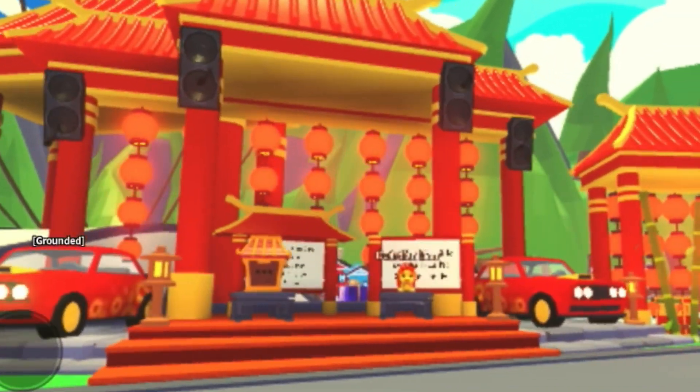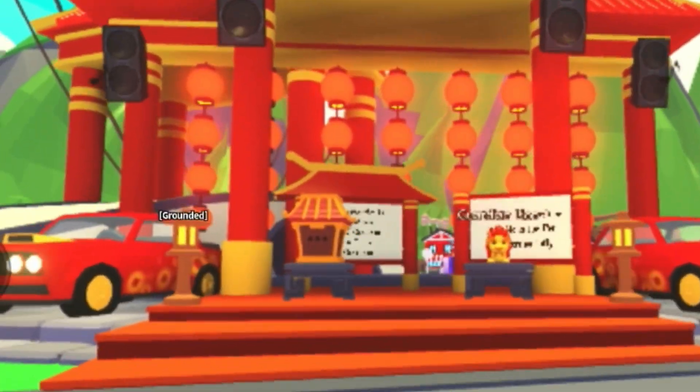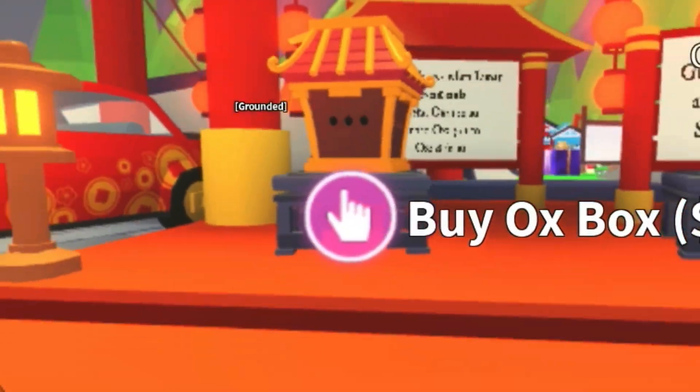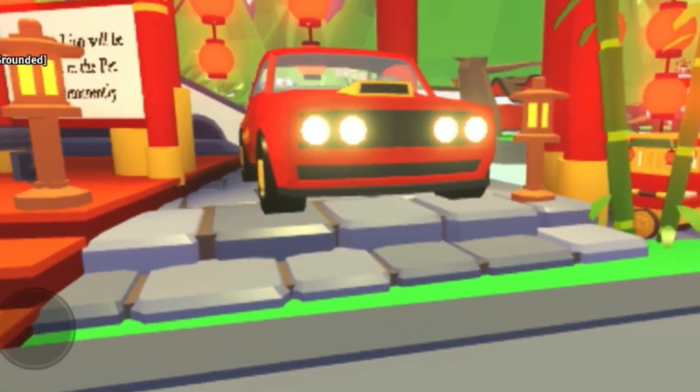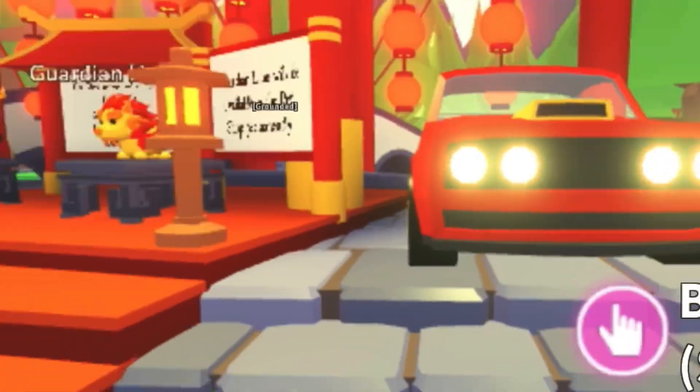Buy limited items. For example, we have the Lunar Year Update — we have the Ox Boxes. Buy a bunch, you guys. Don't open them unless you really need them. The car, the stroller, the pogo stick.